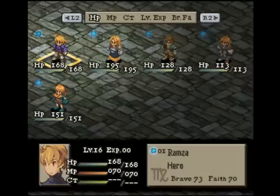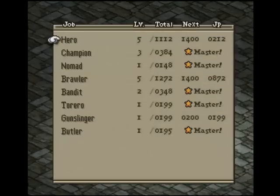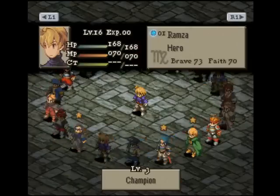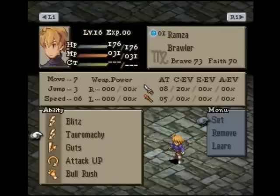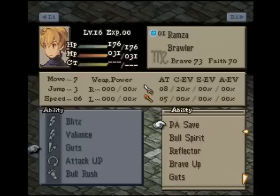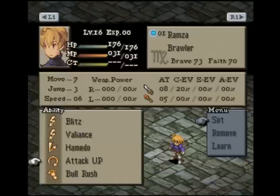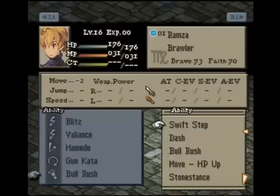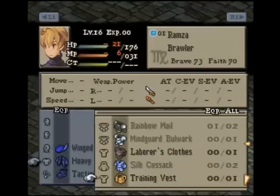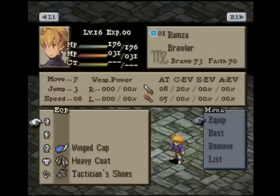It looks like the key to taking him out is Reflect — you might have to reflect his spells. I'm going to load the state and set my guys up again. Okay 872 HP. I'm definitely going to bring somebody with Engrave. The reason why I want Hamido is because he might try to melee, and if he melees we can Hamido him. See how the game puts the Tactician Shoes on him — we're going to take those off.